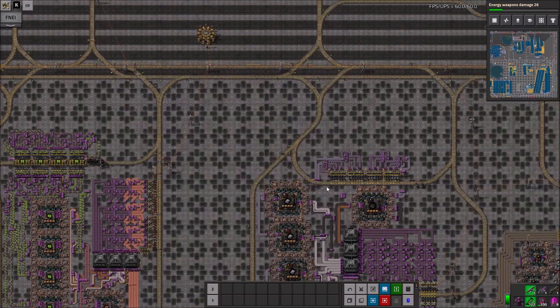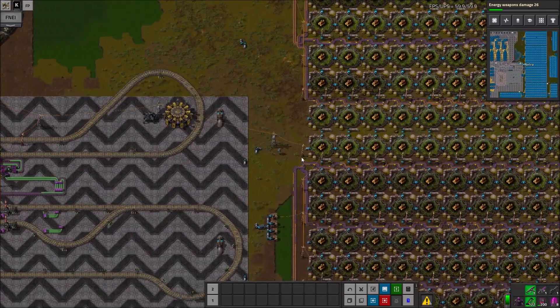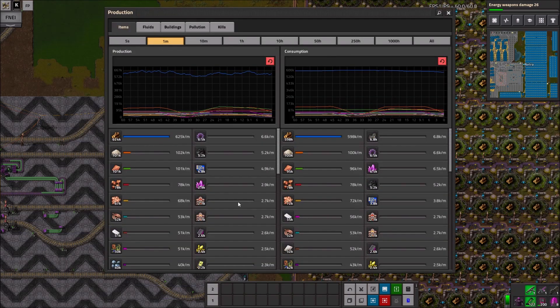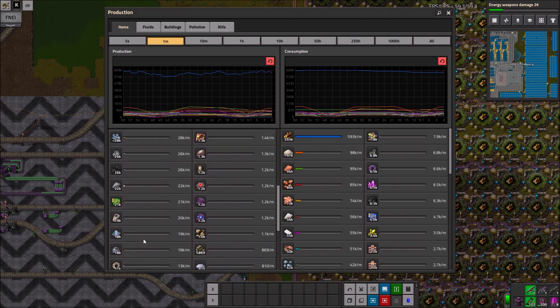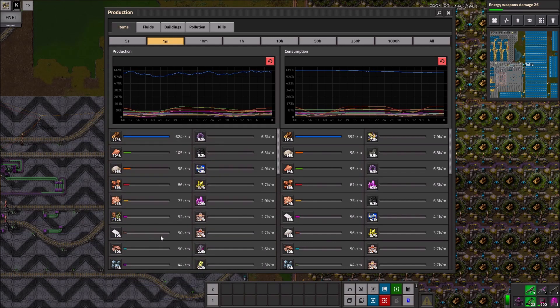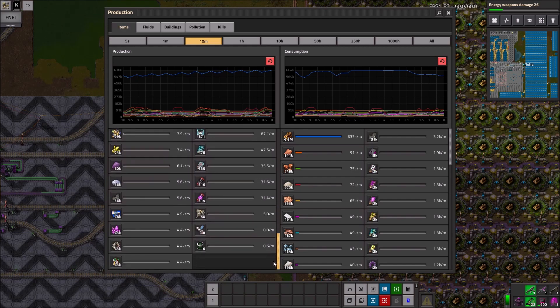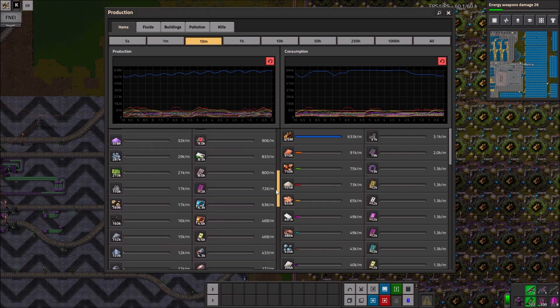Back to your first question — which Factorio item are you? That's really hard. I want to say a beacon, maybe. Just because I think I really affect the people around me. I've been told I have a strong effect and sway over people around me, and that's kind of what beacons do — they affect other things around them. Yeah, that's probably my answer.